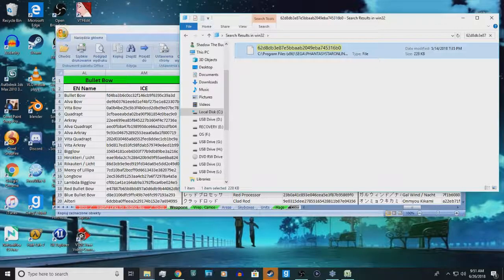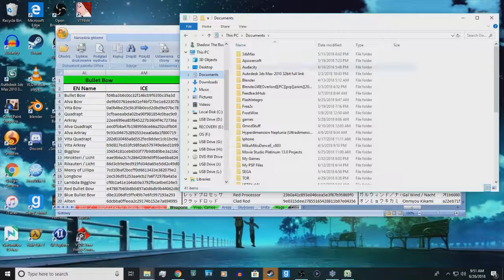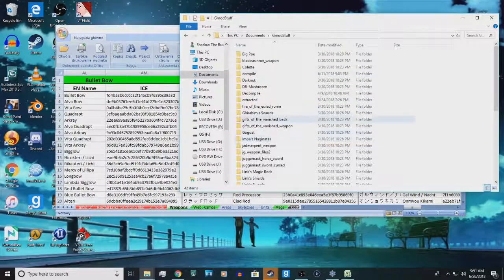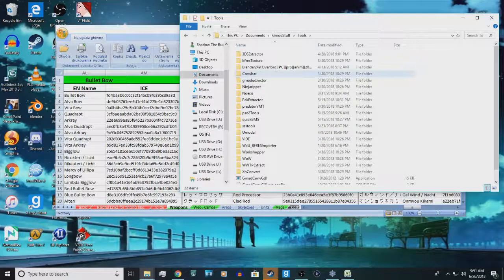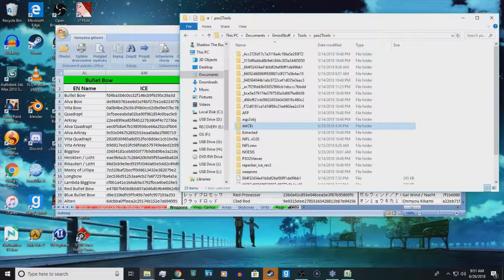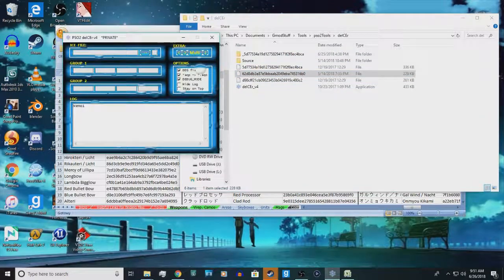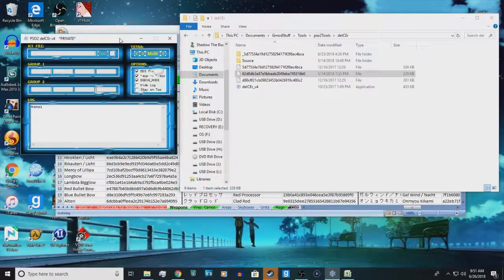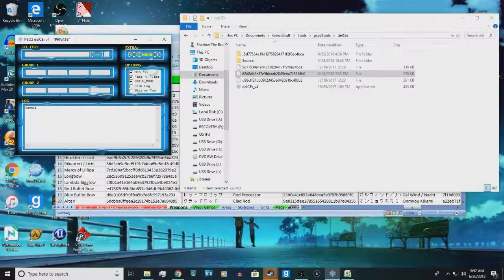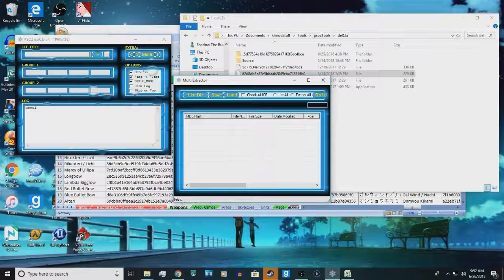From here, it's going to be so much easier if you just copy the file, go back to Documents, and then go back to the folder you are working in. I put it in the same folder as De-icer. When that is done, open De-icer. You can do this one of two ways — if you want to do more than one file, you click Multi and then List Directory.